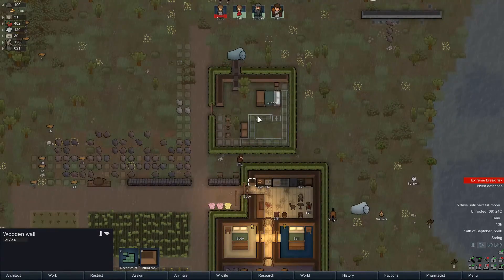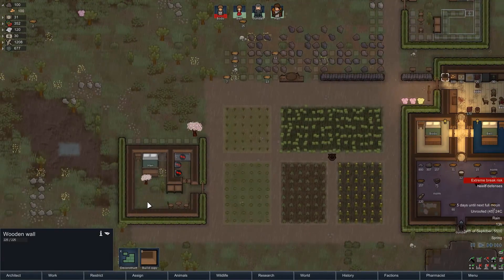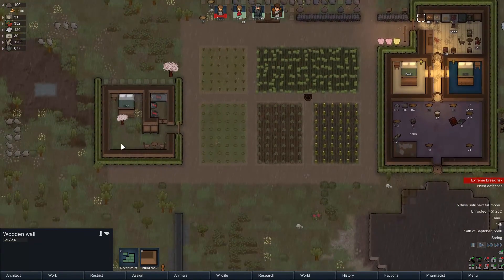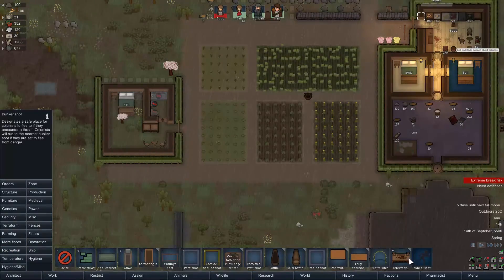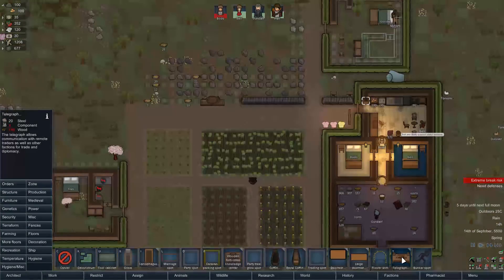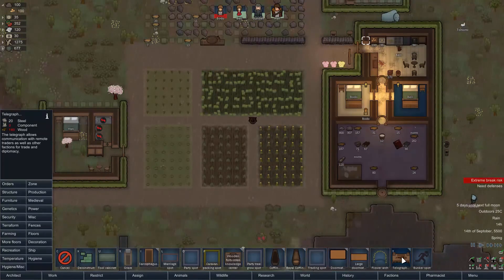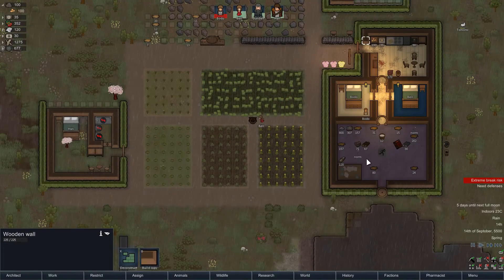I actually think I might want to extend these rooms, maybe rework and make them slightly bigger — or maybe not, because I want to build writing desks. Oh, and we could build a telegraph. A telegraph allows communication with remote traders as well as factions for trade and diplomacy — so that's pretty cool. We can build ourselves a little telegraph office. And a bunker spot here, so that if anything should go wrong, our colonists can hide in here to defend themselves.